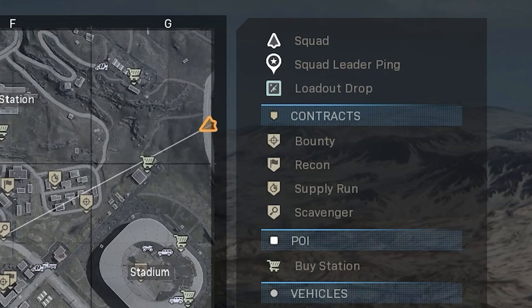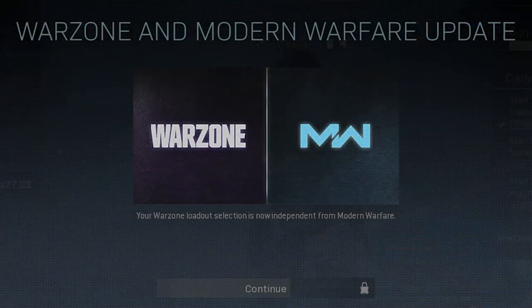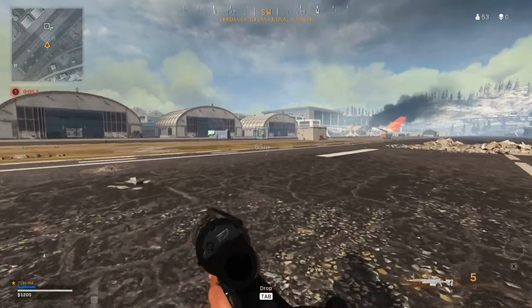On the right side you have the legend with icons. Squad is your team members and squad ping is specific to the leader in your party. Loadout drops are crates which contain custom loadouts for you to choose from. You can set your custom loadout from the main menu of Warzone, and this is now separate from the multiplayer. Every single player on the map will get a loadout drop 15 seconds before the gas reaches the first circle, and another free one 15 seconds after zone 4 closes.